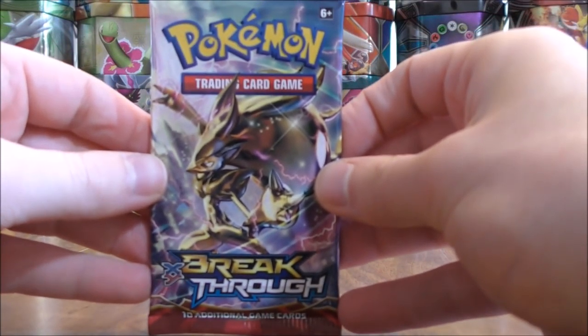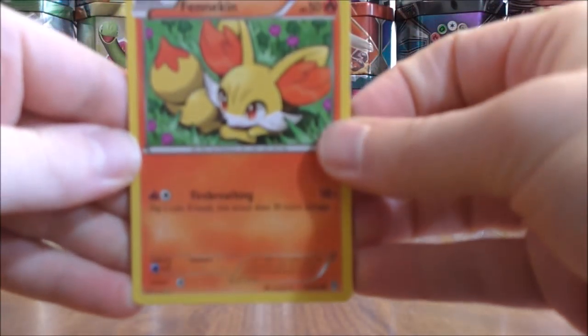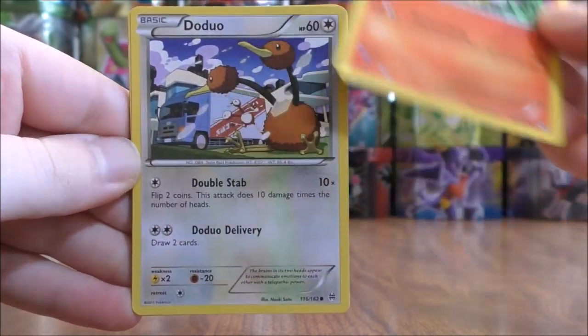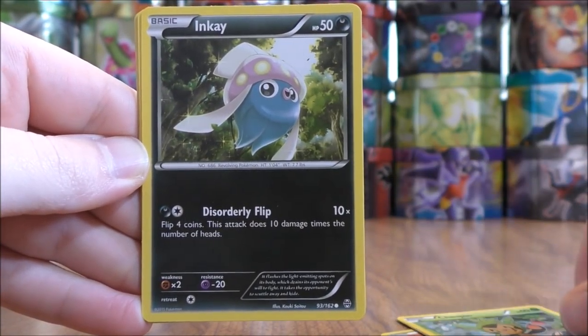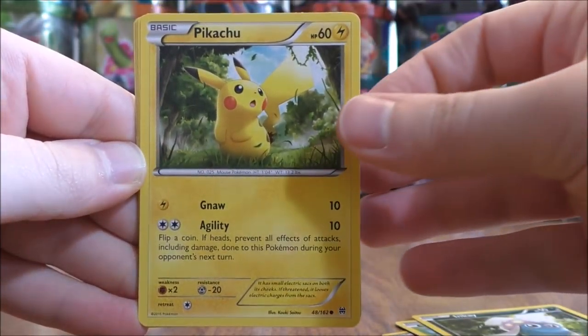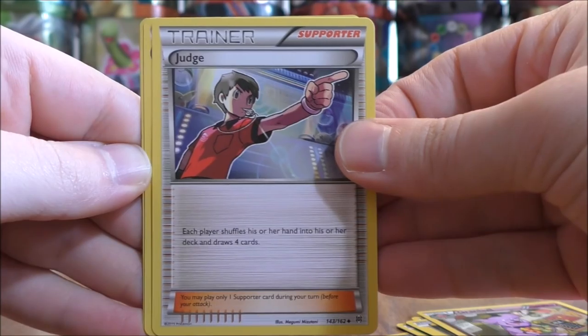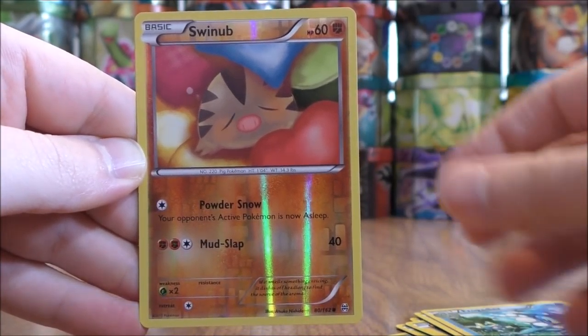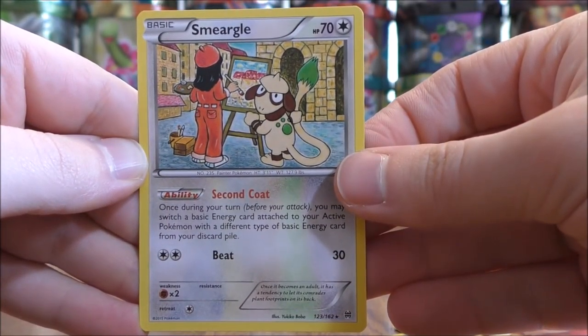Out of these four remaining packs I would still love to pull that Heavy Ball Trainer — otherwise I'm going to have to purchase one for my deck. Fennekin to start this pack, Doduo, Chesspin, Inkay, Pikachu, Granbull, Judge, Frogadier, and a Reverse Holo of a Swinub — just a common. The rare here would be a Smeargle.